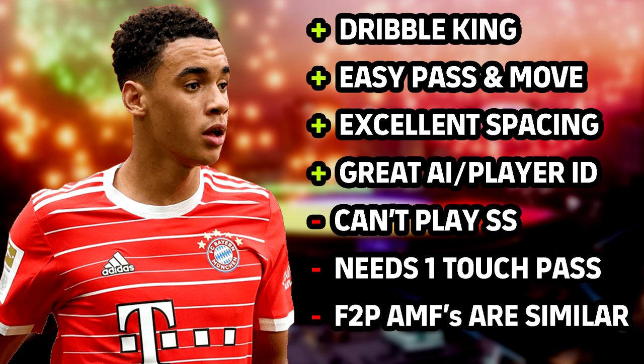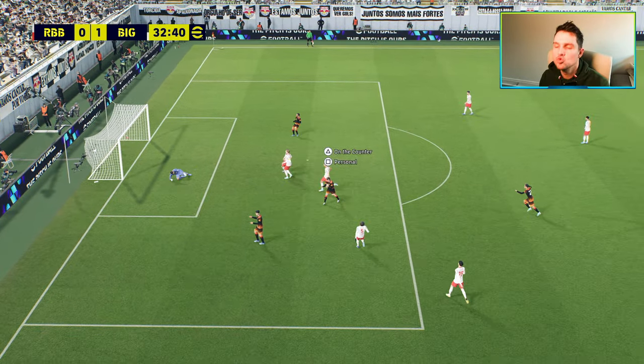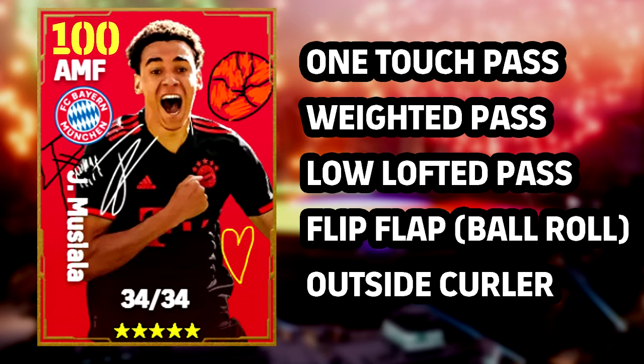Here's what Musiala is good at: dribble king, easy pass-and-move, very pick-up-and-play, excellent spacing — you saw all the clips where he's moving into positions without any input, opening up chances the opponent's defense can't react to. He can't play SS and he needs one touch pass. Free-to-play AMFs are similar, so I'm not sure if it's worth spinning if you're light on coins. For player skills: one touch pass, lay-off pass, low lofted pass, outside curler, and flip flap — depending on your play style. Don't follow blindly; if you play him as a shoot-first guy you won't really need low lofted pass or flip flap.